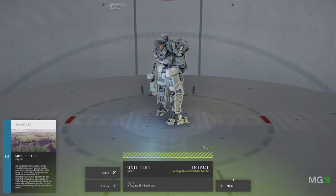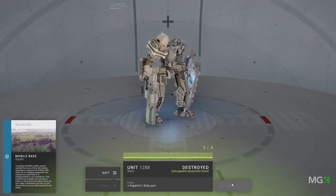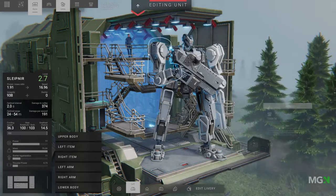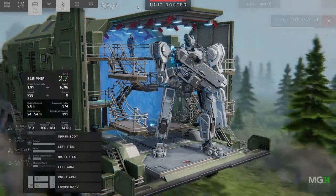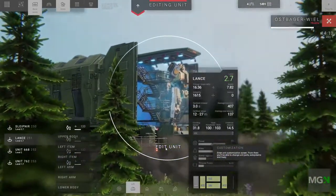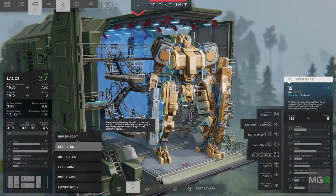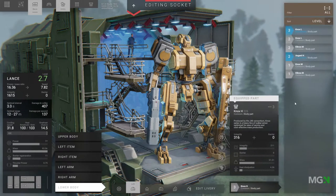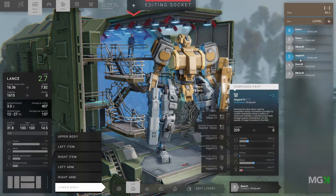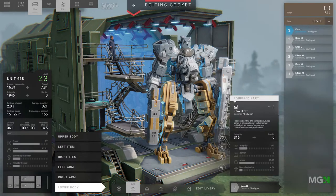After each battle you win, you can salvage the mechs you defeated for parts to upgrade your mech to be faster, heavier, or have new abilities. This mechanic goes into a lot of detail, with multiple mech parts for the bodies, legs, left and right arms, each having different perks and advantages for you to customize to your playstyle — all in-depth from the armor and shield ranges, down to weight, cooling, and even servos in the joints and cores in the bodies.